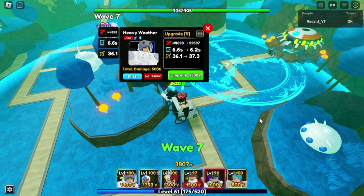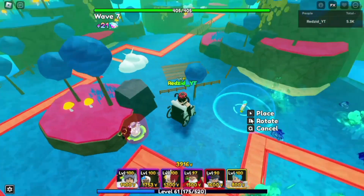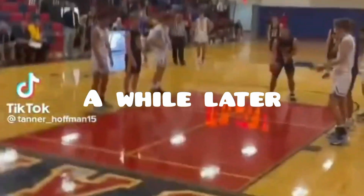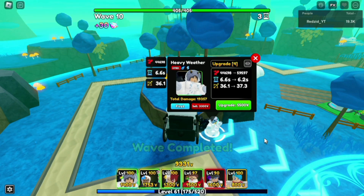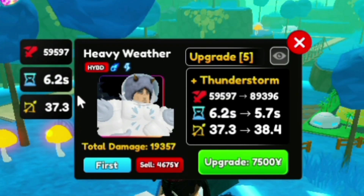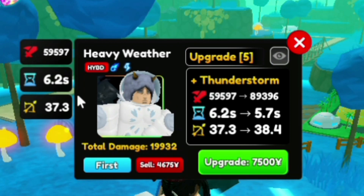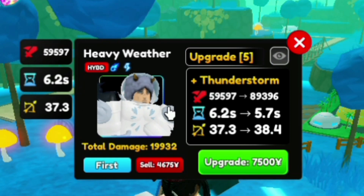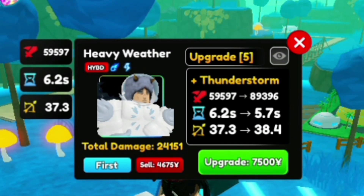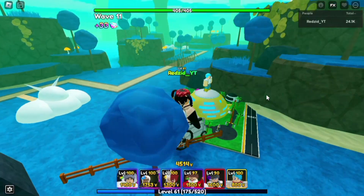I'm gonna start up a bomber farm because his last upgrade is like 20k. Upgrade five: 559,597 damage, 6.2 SPA, 37.3 range. Upgrade six — he gains his new move called Thunderstorm, and that's the move you get for evolving him.